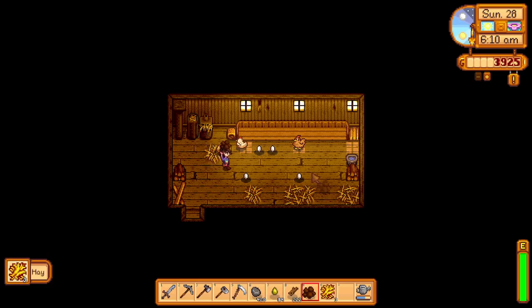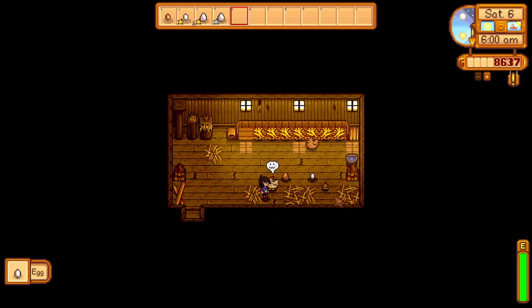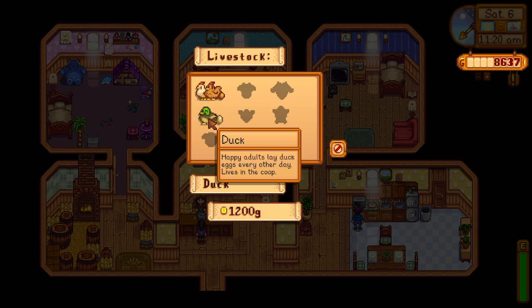This big coop upgrade unlocks incubators. If you have an egg in your inventory, you can place it within the incubator and in a few days the egg will hatch and an animal will come out to live in that coop, as long as you have room. This upgrade also unlocks the ability to place ducks, void chickens, dinosaurs, and golden chickens. You can head over to Marnie to purchase your first duck for 1,200 gold or by hatching a duck egg via the incubator.